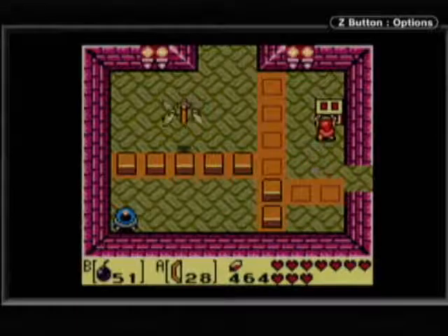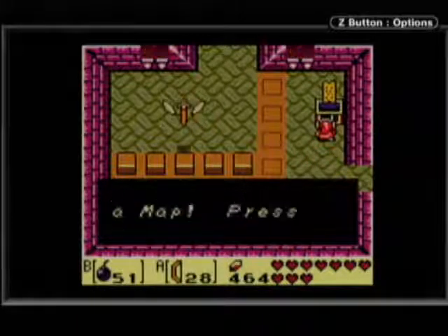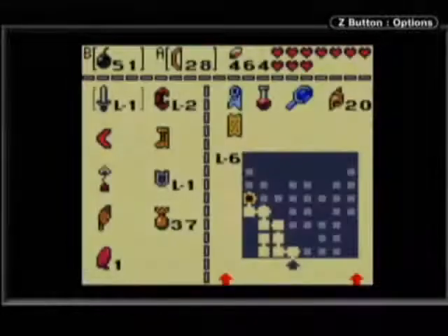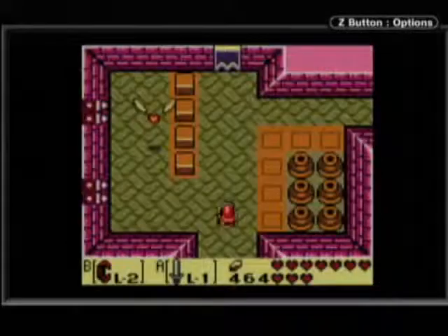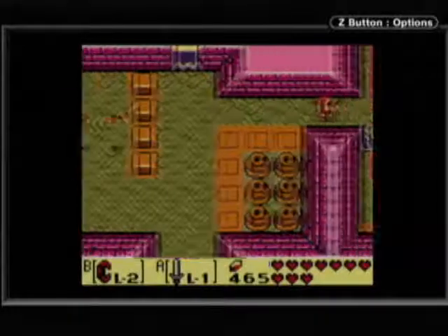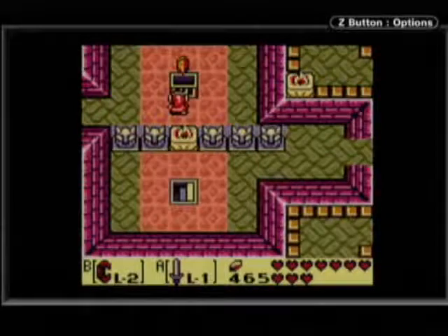If you kill all the whizzrobes in this room, you'll uncover a chest with the map! Now we can see where we're going. If you notice, this shrine looks like a giant face, which I guess is hence the reason why it is called the Face Shrine.